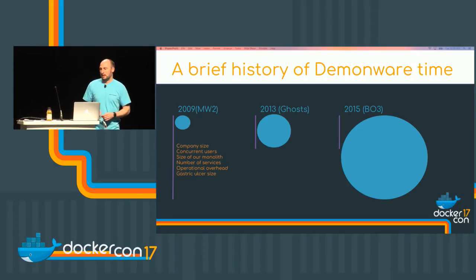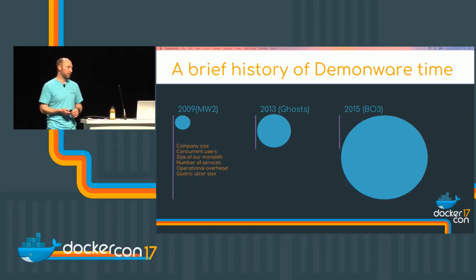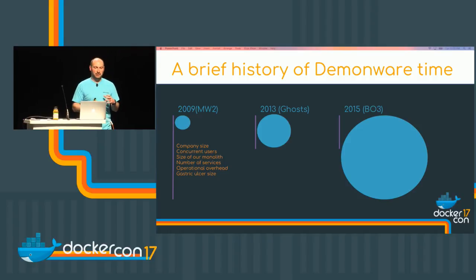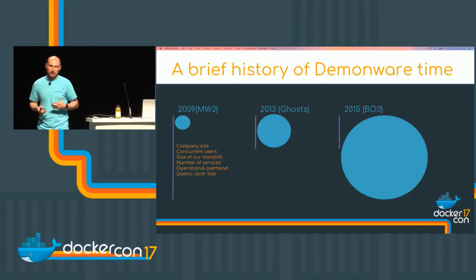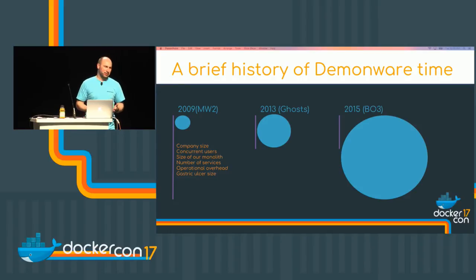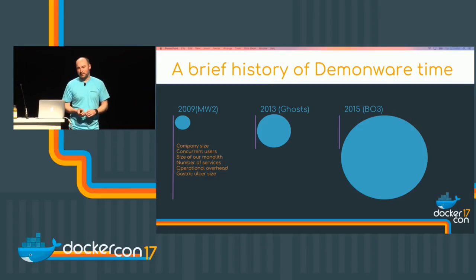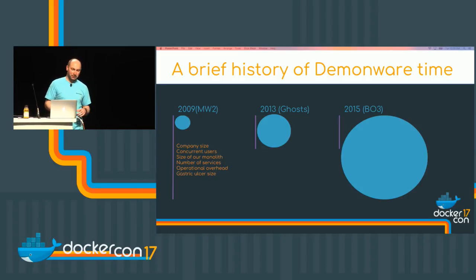This gives you an idea of the growth we've seen at Daemonware. In 2009 we had 20 people in the company, and we grew to about 170 in 2015. As the company grew, we started to notice all these cracks. When you have 20 people, everybody knows how to do everything. As the company expands, we had lots of gaps in knowledge — one person may leave and suddenly you don't know how to deploy a specific service or how a certain tool works. The number of concurrent users we had to support grew from tens of thousands in 2004 to millions in 2015, so trying to scale our services at that rate was quite a challenge.